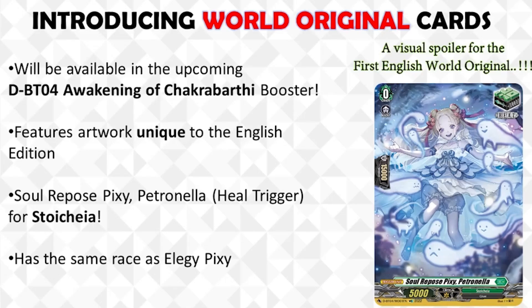What they revealed is that from set four and onwards, we're going to get English exclusive cards. But they're not specifically what you're thinking of — so far they revealed that we're basically going to get cards that we already got in the original prints, but with different names or different artworks. This is basically to give a different flavor to the English product and give some more goodies to international players. The fine print also states that illustrations may be featured in other editions one year after initial release in the English edition.